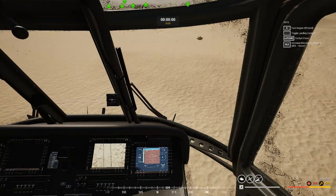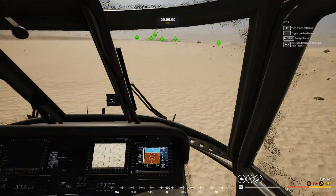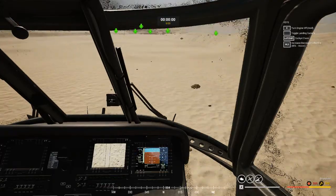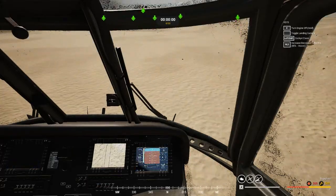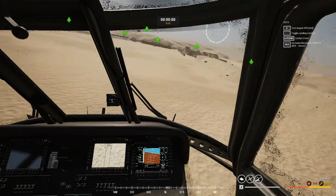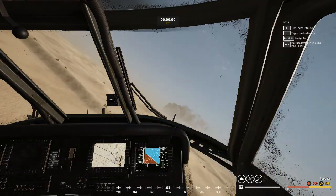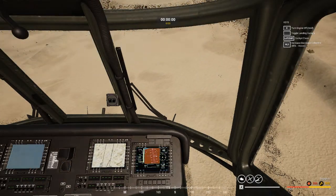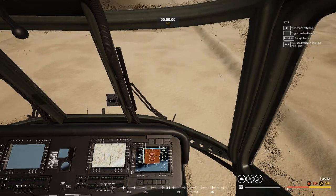Now if you want to remain at high speed when you do this, try to keep your nose below the horizon. For some reason this game interprets gaining or slowing speed mainly from where your nose is tilted. So for example, if I do the same maneuver but I tilt my helicopter upwards, I will get more altitude but I will also slow down. This height is too high — everyone can see me, everyone can shoot me.